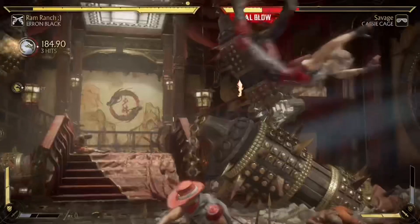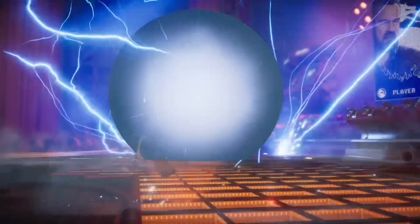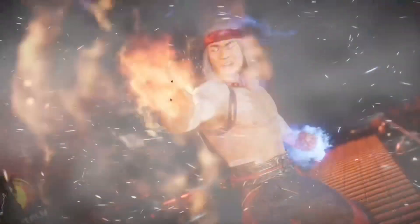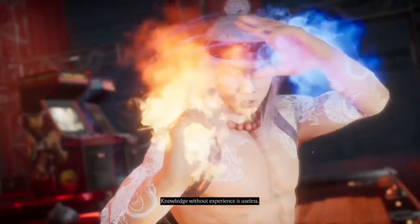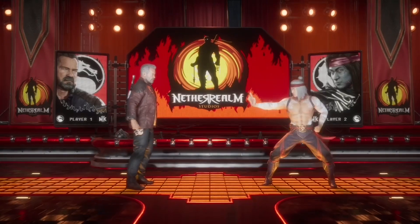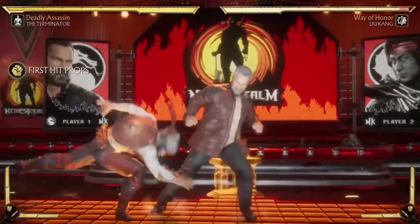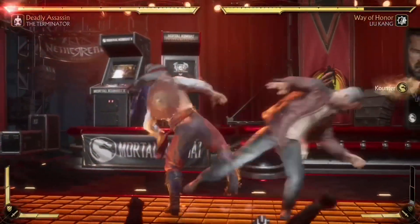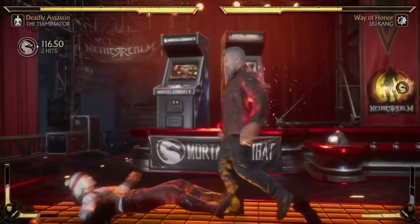At number four I had to put Terminator's Terminate. Terminate gives him armor, making him immune to strikes, kicks, punches, grabs, and special moves. Armor break does exist in this game, but a smart Terminator player won't randomly use Terminate. A lot of Terminator players will use it in the corner where you don't have enough time to get your armor break out — they'll trap you and you can't do anything.